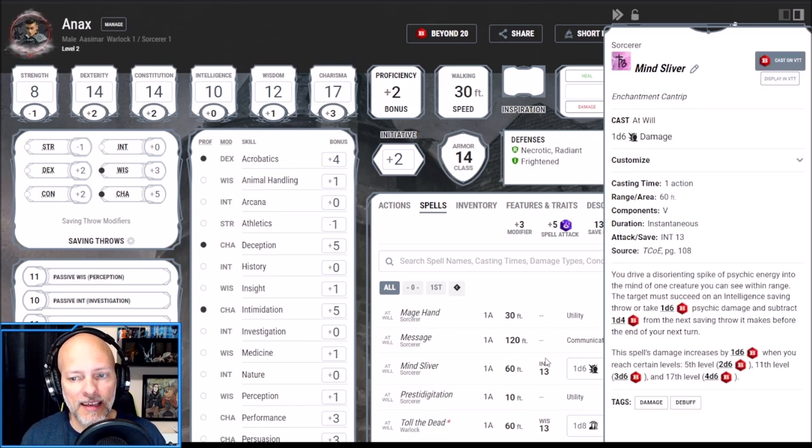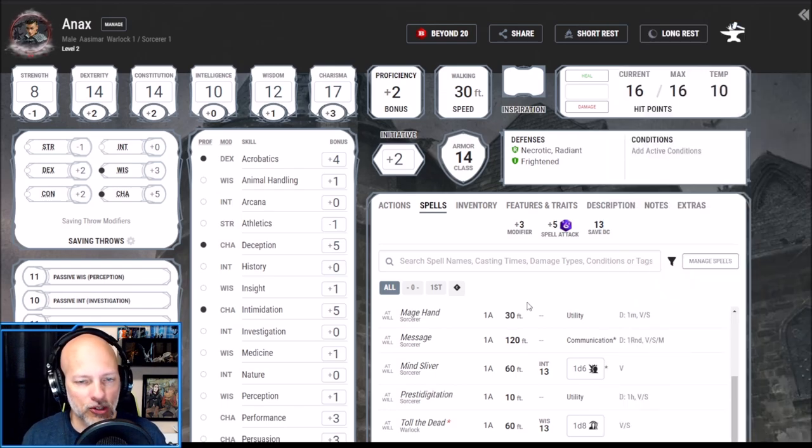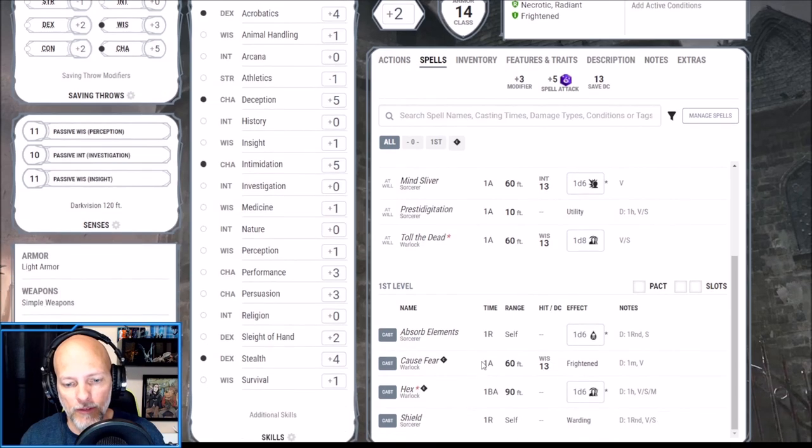The fourth cantrip I picked is Mind Sliver. You drive a disorienting spike of psychic energy into the mind of one creature you can see within range. The target must succeed on an Intelligence saving throw or take a d6 of psychic damage and subtract a d4 from the next saving throw it makes before the end of your next turn. Mind Sliver works very well with one of our metamagics — we'll discuss that at Shadow Sorcerer level three.